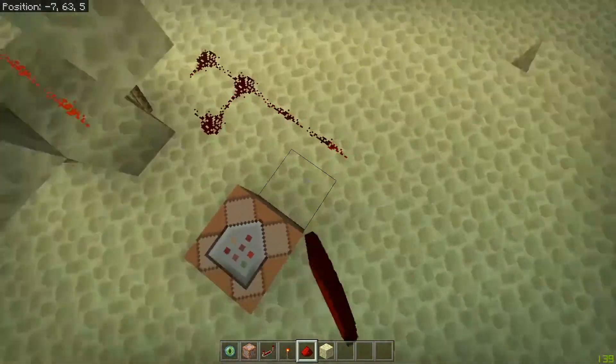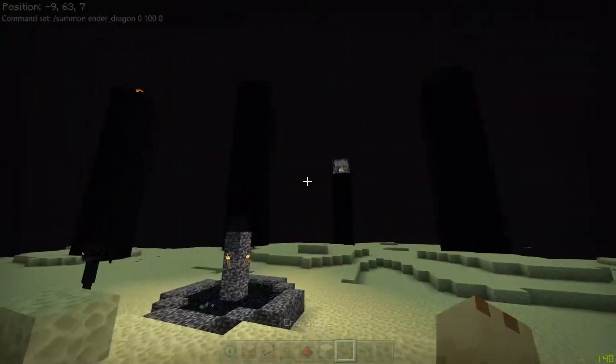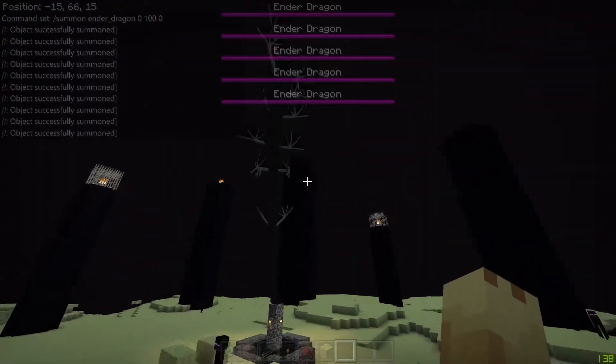Link this up right here and into the command block. Now what we want to do is type in slash summon ender_dragon at position zero, one hundred, zero — zero and zero being the center and one hundred being higher up. Once we press enter you should see a bunch of ender dragons spawn.